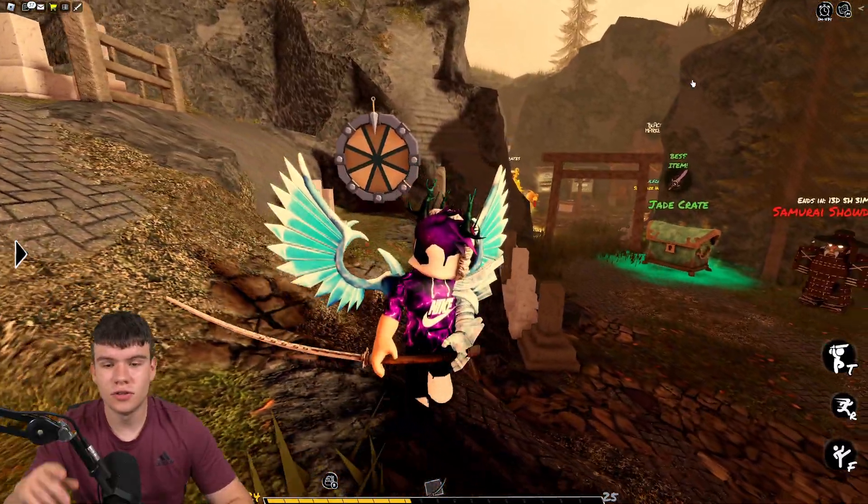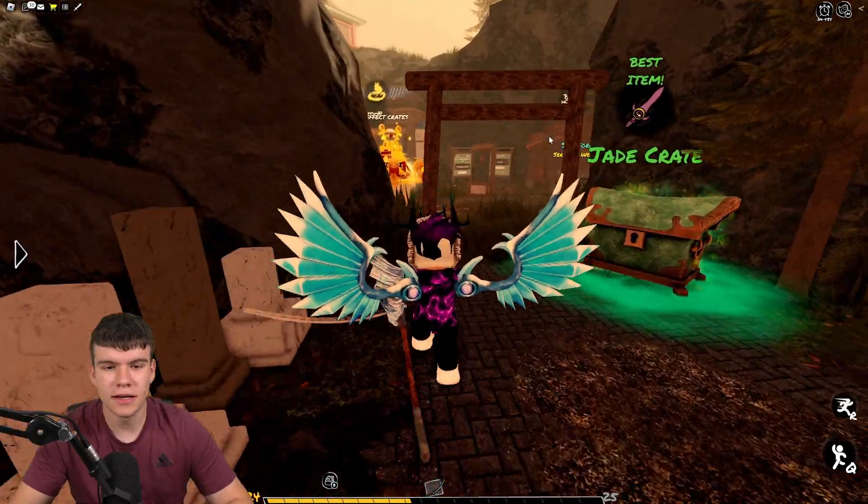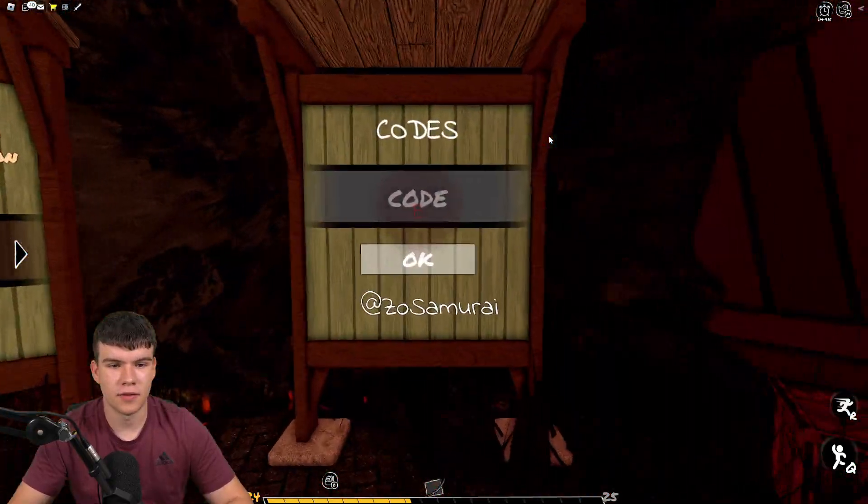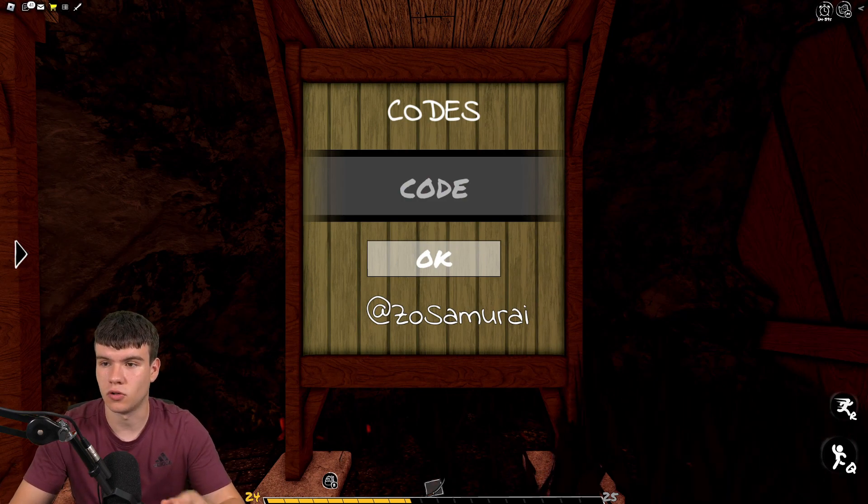If you don't know how to claim codes, go over to the codes section in the lobby. Once you're there, you can enter codes. These are in no particular order, so let's just get into it.